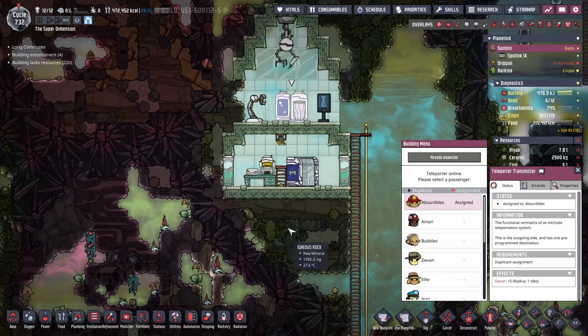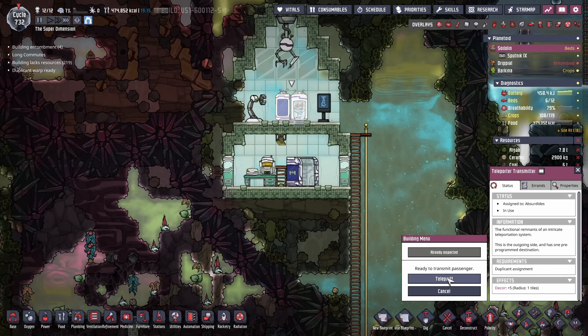In the last episode, getting sick of all the power problems, I've plunked in three more of these NatGas generators to produce tons of power. Hopefully our NatGas supply can hold up, but we'll see how it goes. A lot of that power is going to this happy gentleman here, the Diamond Press and accompanying Radbolt generators for it.